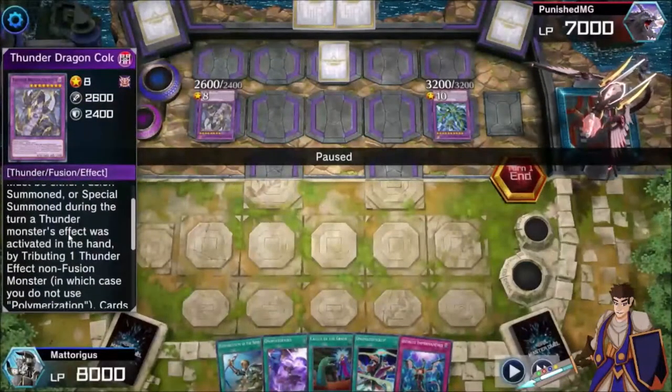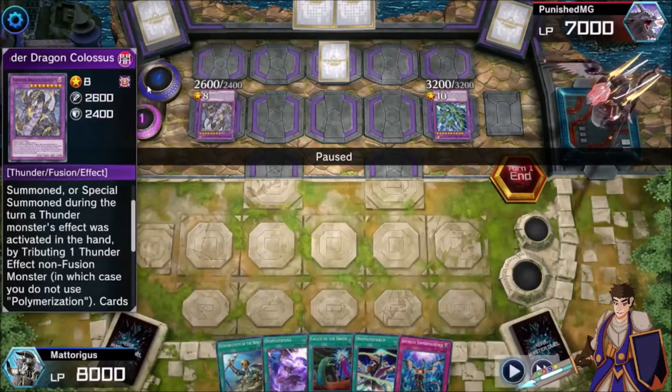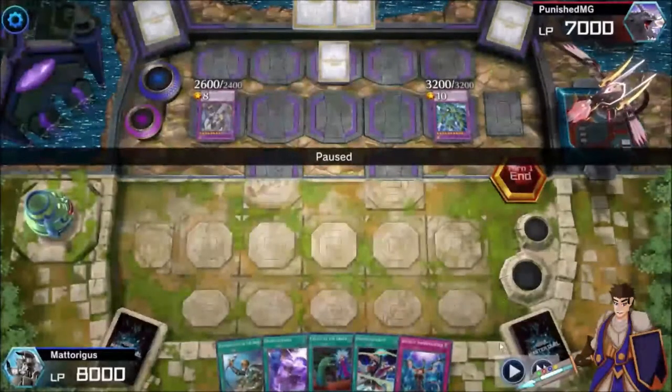The thing about Colossus specifically is it triggers during the turn a Thunder Monster's effect activated in the hand. By being a Thunder Monster, it activates in the hand to summon itself by shuffling back any banished monster. You could unironically banish Malicious to summon Malicious, then put a Malicious back to summon this card, turn this into Colossus, and then the Malicious on the board can get another Malicious from the deck as you put it back.